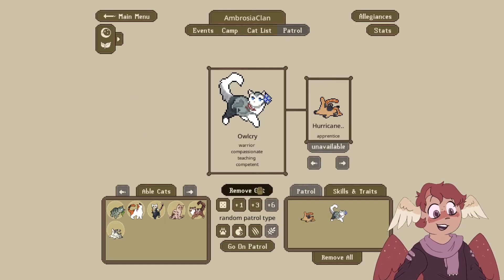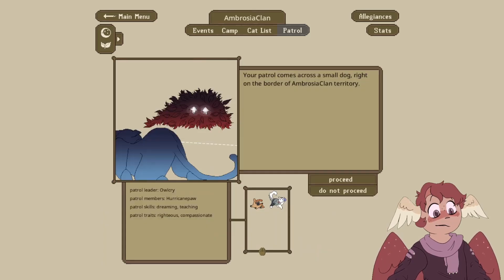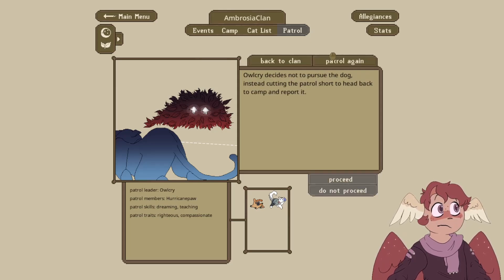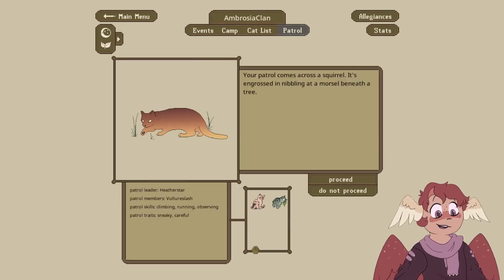Owlcry and Hurricane Claw — the patrol comes across a small dog right on the border of AmbroClan territory. These cats are always getting themselves in danger, I swear. Every five seconds it's just danger, danger, danger. Yeah, we're not proceeding. Heatherstar and Vulture Splash, your patrol comes across a squirrel — it's engrossed nibbling at a morsel beneath a tree.